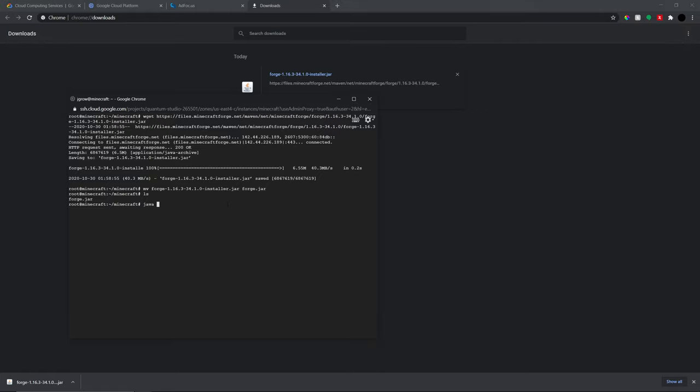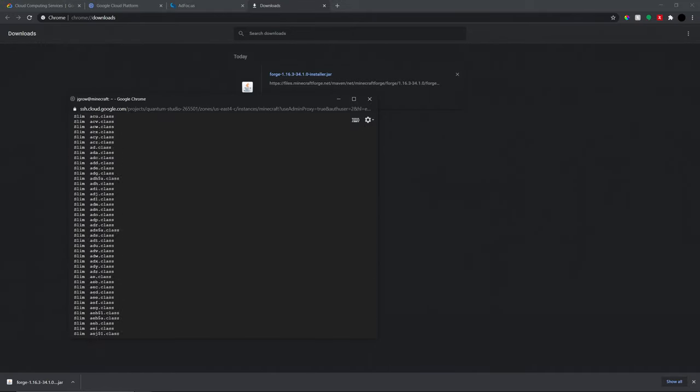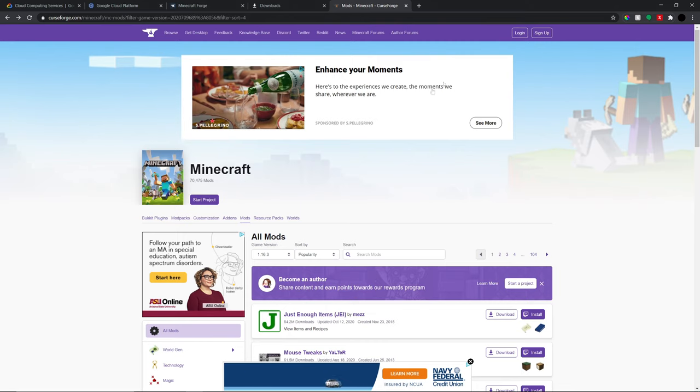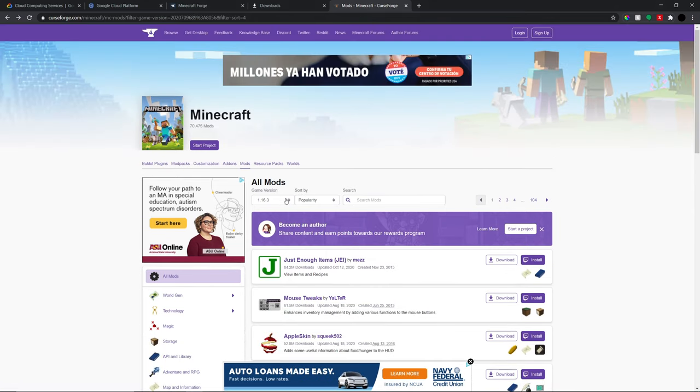To install the server, the command is 'java -jar forge.jar --install-server'. The whole reason I renamed it to 'forge.jar' was so I didn't have to type the full version string — makes it much easier in the command line. Note: it's '-jar' not '-jre', my mistake. That's going to go ahead and install. Once finished, head over to CurseForge to get some mods.